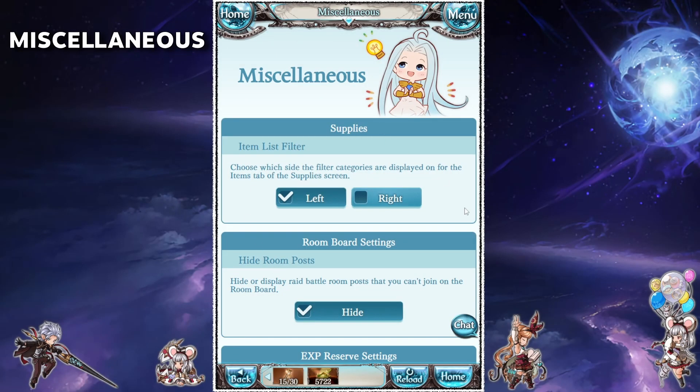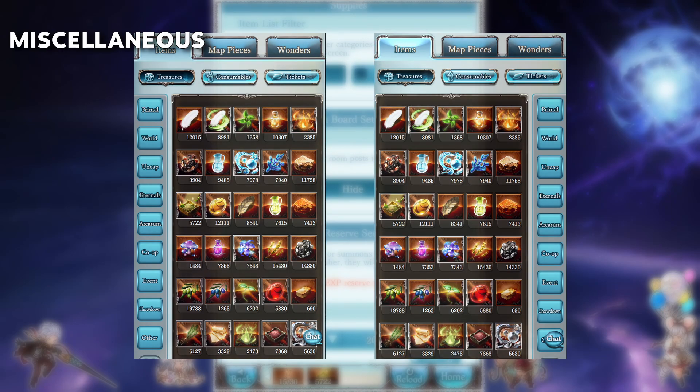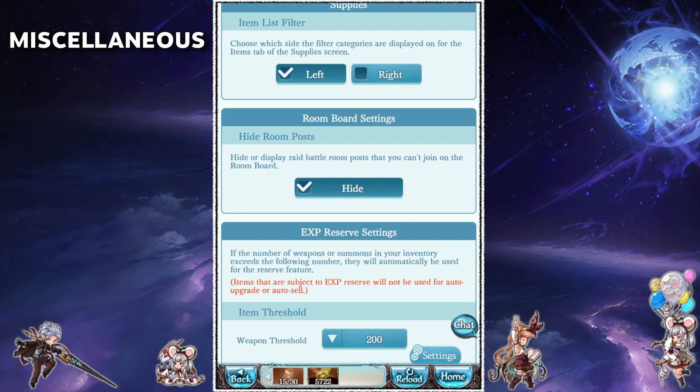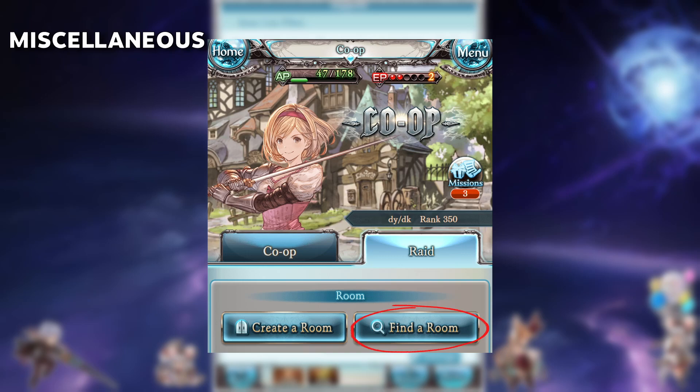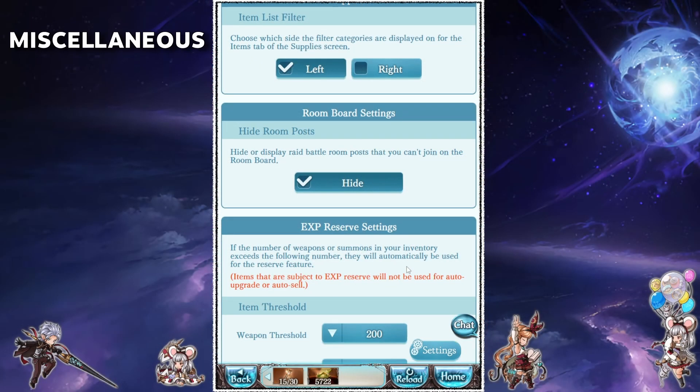Miscellaneous settings: the item list filter just changes which side the filters are on in the supplies screen. The room board settings change what rooms you can view from the co-op room screen. I leave this setting on hide as I don't see any reason to view rooms that I can't join anyway.